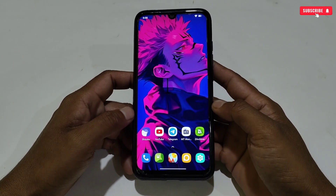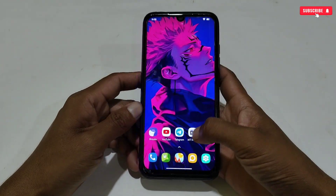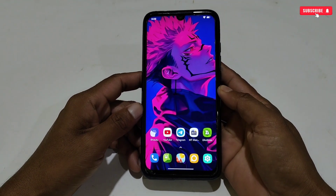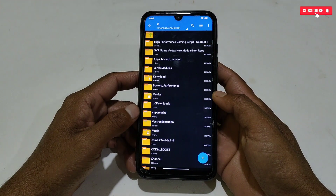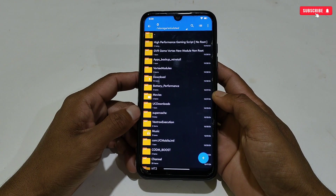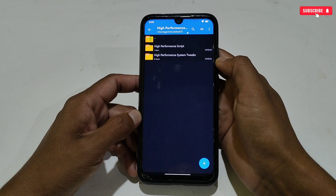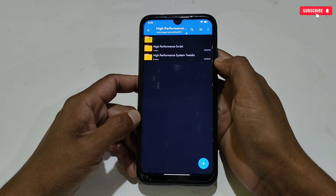First, you need the MT Manager application. If you have not installed it, the install link is provided in the comment section. After installing MT Manager, also download and extract the required files named 'High Performance Gaming Script No Root.' Inside you will get two folders: the first is 'High Performance Script' and the second is 'High Performance System Tweaks.'